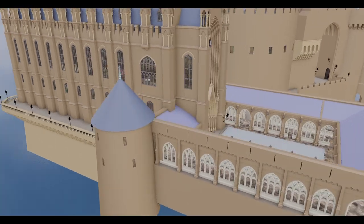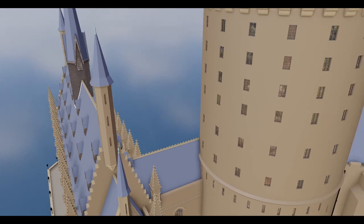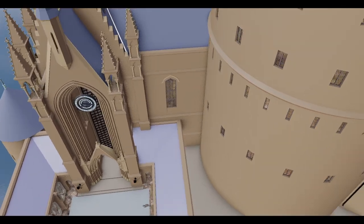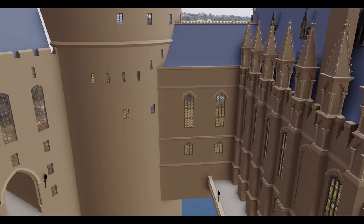Interestingly though, that's not the only change over here. They also moved the Great Hall a little bit. Originally it was higher up, closer to this marble staircase tower, and the link building that connects them was a little bit different. They made it a little bigger and more building-y for this version of the castle.